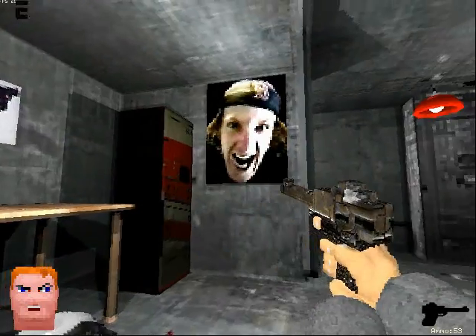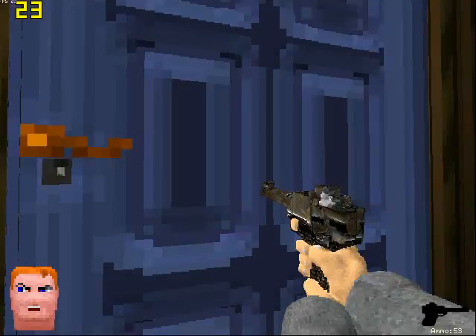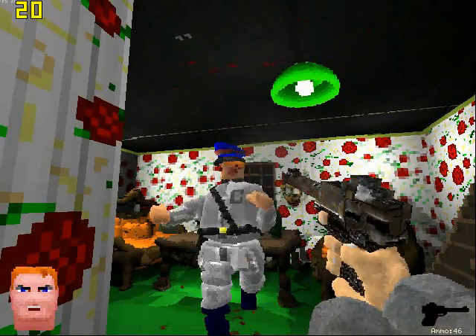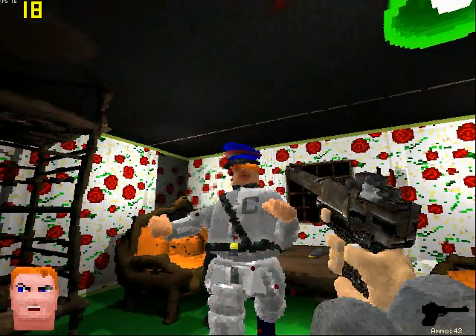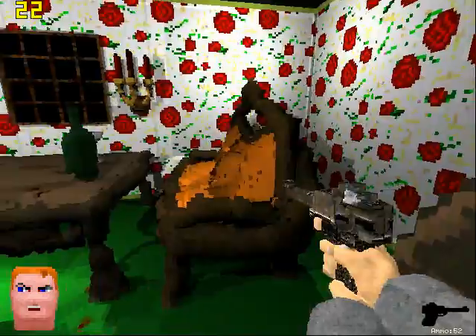Notice a few friendly faces there. Let's go in this door. Oh, it's an officer. Shoot him in the head until he dies, which is taking quite a while. Thank you for finally dying.